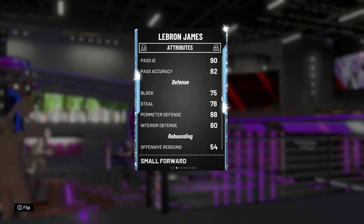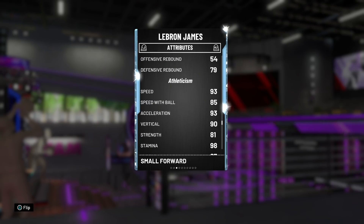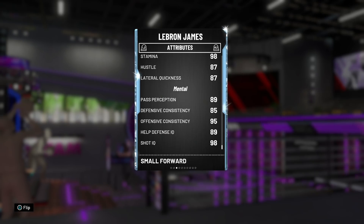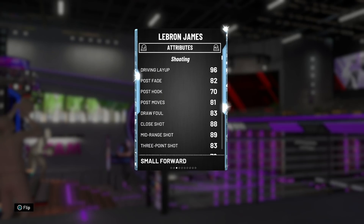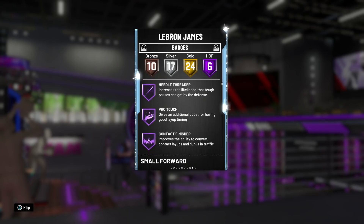He's got an 80 ball handle, which is super nice. Passing is phenomenal without a doubt. The defense is actually pretty good — good perimeter and usable interior defense as well if you play him at the four. A little bit of rebounding, nothing too crazy. His speed is insane though — 93 speed and acceleration for a small forward, that's a problem. Same thing with the 85 speed with ball, great vertical, great strength, great hustle, great lateral quickness. Top to bottom this man is looking pretty good. Not a demigod, but pretty good for a LeBron James card.